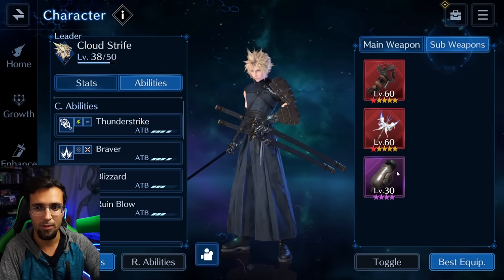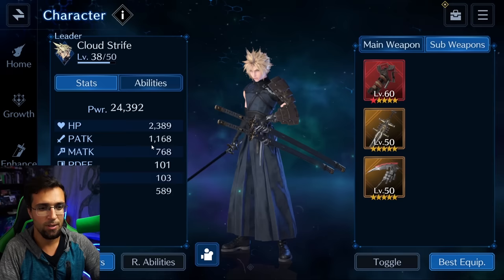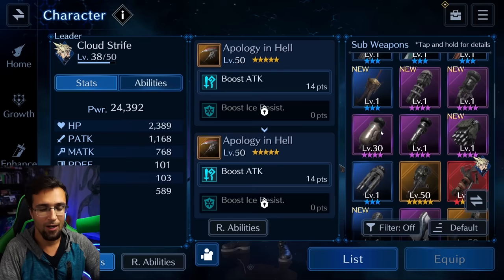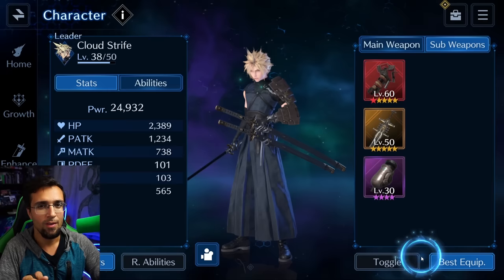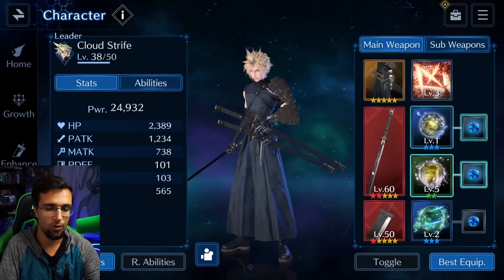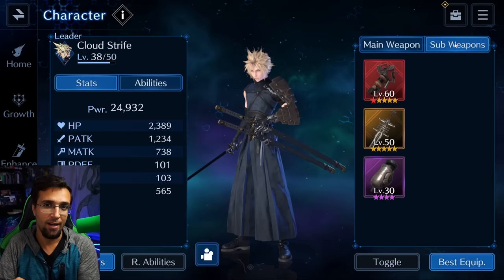If I push best equipment while looking at the sub slots, you'll see it switches to these for pure damage at 1,168. But look — if I equip the W Machine instead, we go to 1,234, even though magic attack and healing go down. This is an example showing that the AI doesn't know best all the time. Choose for yourself based on what fight you're going into: I need more physical attack, I don't need magical, I don't need healing because Cloud's just going to be doing DPS. Don't just push best equipment all the time — go look at the enemy's info and build the character accordingly.